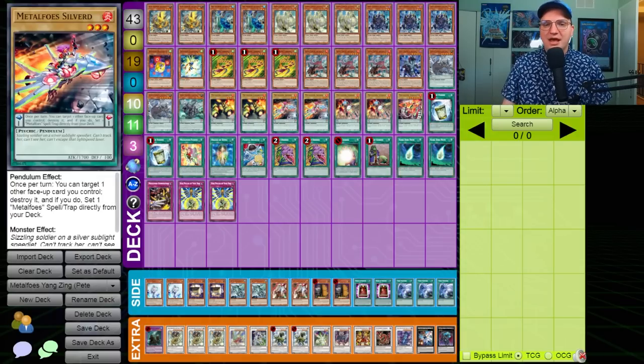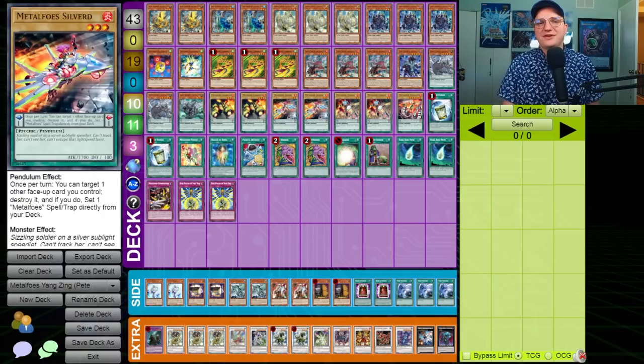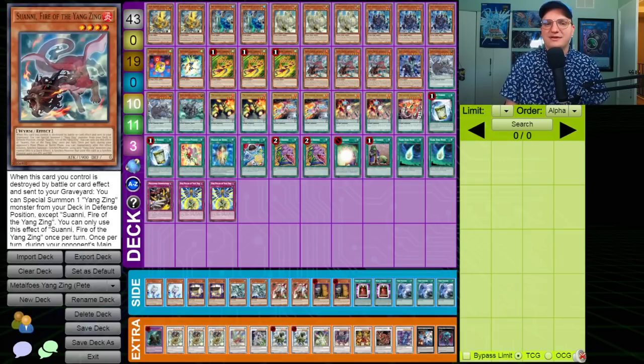The basic concept is this: the Metal Foes pop cards on your side of the field, and while the Yangzings usually had to wait for an opponent to run into them in order to trigger, you can manually trigger them by popping them with a Metal Foe. These cards are when-you-can effects, so you'd expect them to miss timing, but the Metal Foes have a very specific conjunction on their effect. The 'and-if-you-do' means that the pop and the set happen simultaneously - there's nothing that would cause these to miss timing.